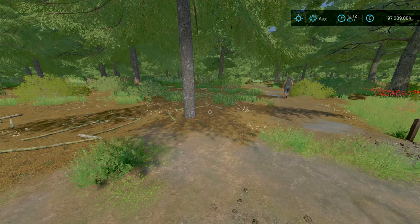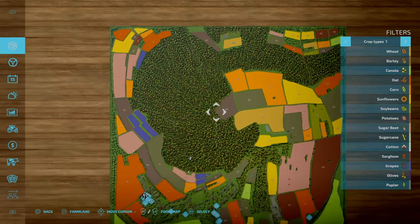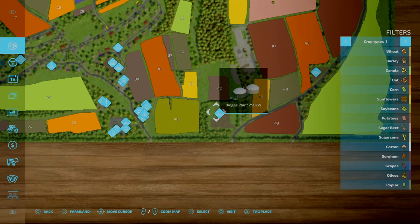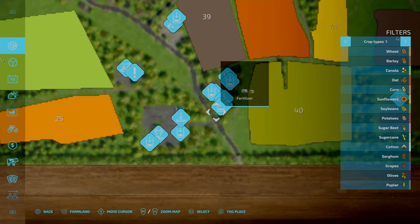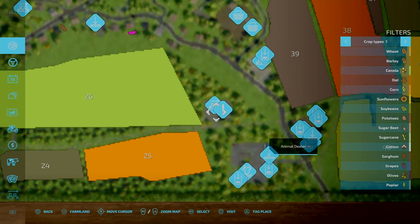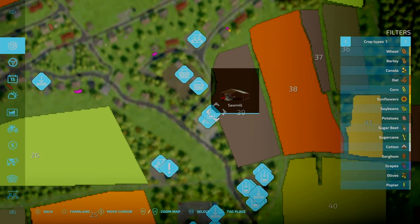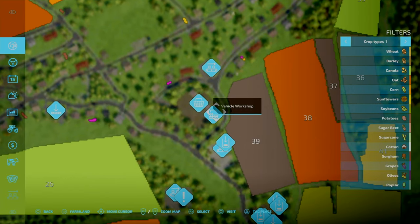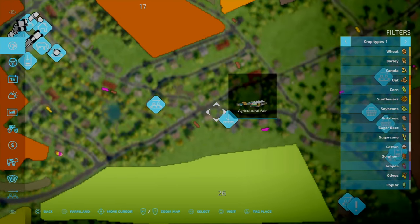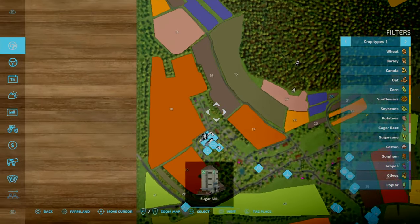The Agricultural Fair is going to be your main sell point on the map, located down here. All your sell points are down here: the grain mill, BGA, forest market, lime station, and you can buy fertilizer here too. There's a manure station and slurry tanks where you can buy manure and slurry. The oil press is over here, plus a soy mill, vehicle shop, bakery, Agricultural Fair sell point, dairy, sugar mill, and your main farm.